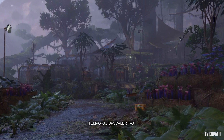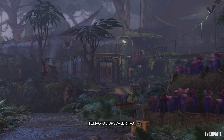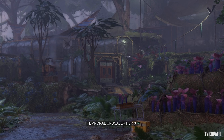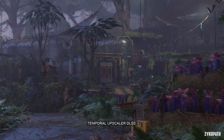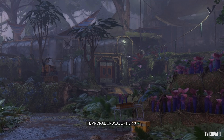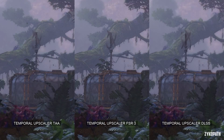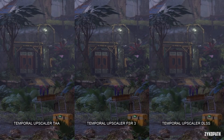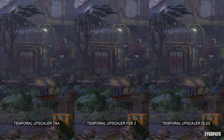Let's start with the temporal upscaler. We can use TAA, FSR3, or DLSS. TAA looks decent in this game, however FSR3 really surprised me in this title — it even manages to keep up with DLSS and even looks sharper than the other two options. I'd still recommend you use DLSS if you have an RTX card, however this doesn't mean that FSR3 is any inferior in this title. I actually think they're both about equal here.